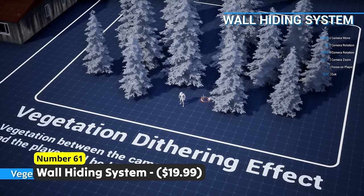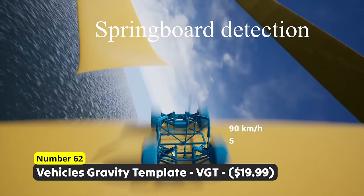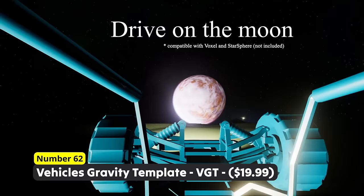Create the next Mario Kart with Number 62: Wii Hikers Gravity Template VGT. Glue your vehicles to the racing track with support for multiplayer and things like springboards. This allows you to create some insane racing tracks. Just modify your current car by adding an actor component and it should already work.